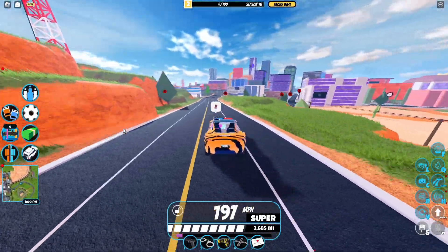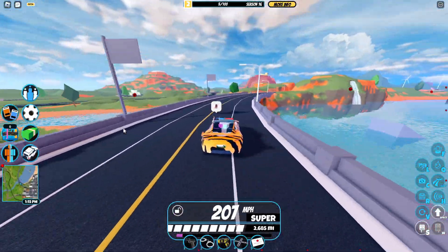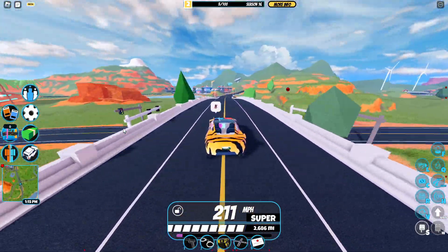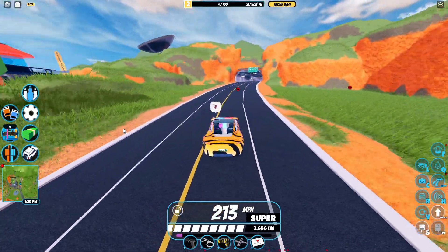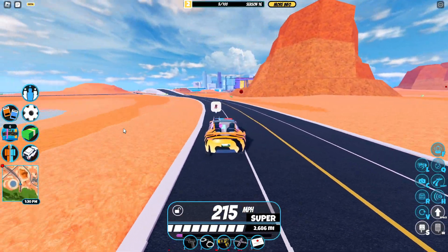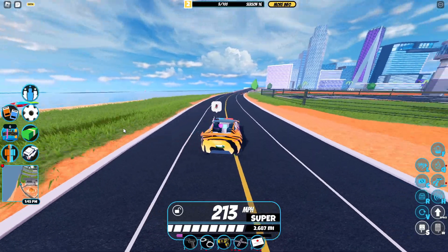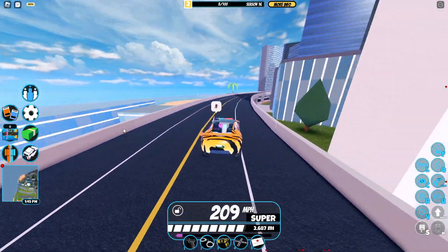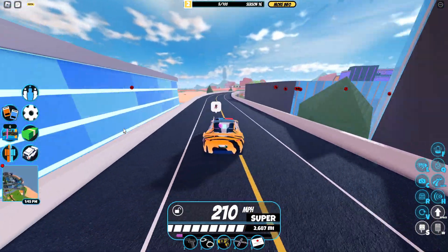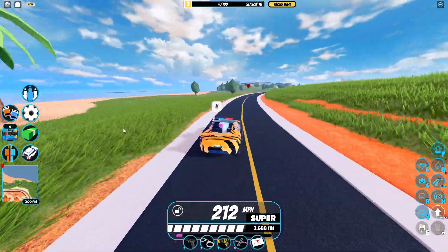Now for the Roadster's perks. First, it's one of the fastest vehicles in terms of acceleration — I think it's the second or third fastest in the game for acceleration, which is really good. Second, the interior looks absolutely amazing. The Roadster was revamped at the start of 2021 and for being that old it still looks very nice. Third, it has really good customization, just like the Chiron.